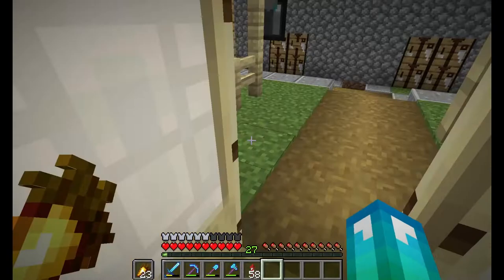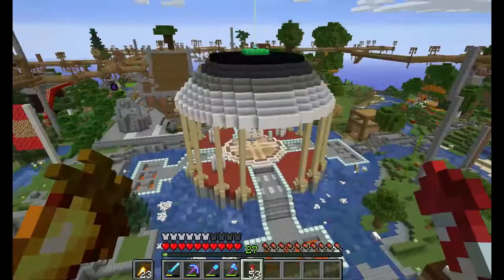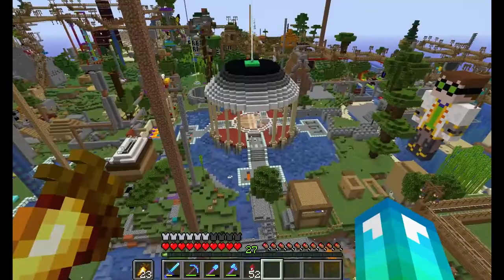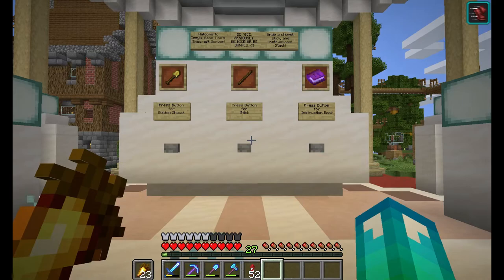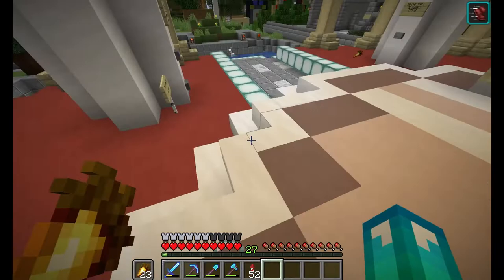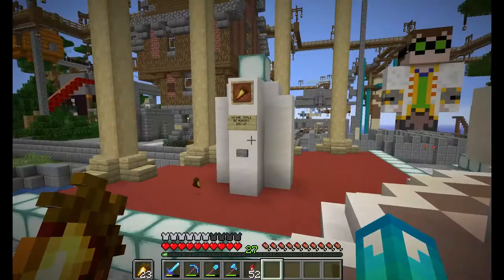So now we're going to head over to Colorful Community. Basically, this server started as just this little spawn — a big spawn monument right here — and it's actually grown. It just had these givers with the golden shovel, and the stick, and the instruction book. So what you do is you get a golden shovel and you have to make a claim. There's a video on that on their channel, which I'll put in the description. And then you can get an Elytra here, and some rockets, food, and an —